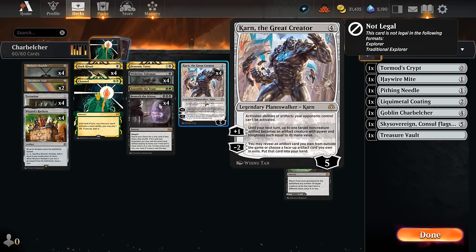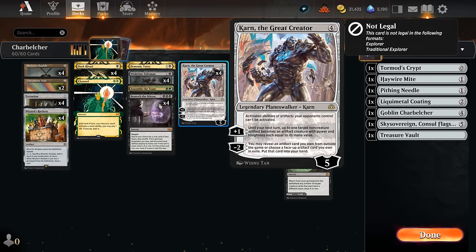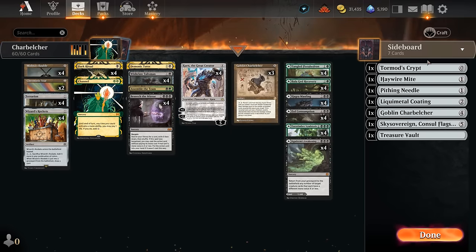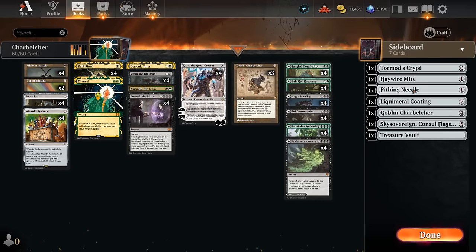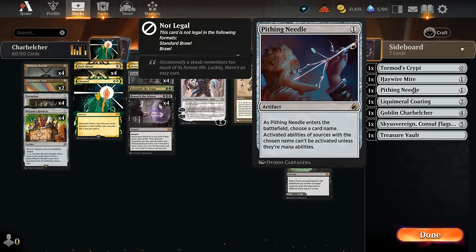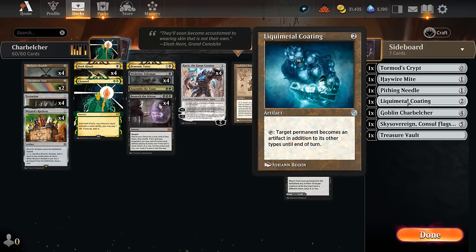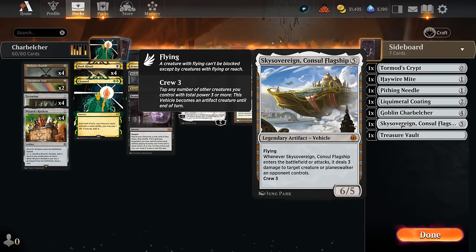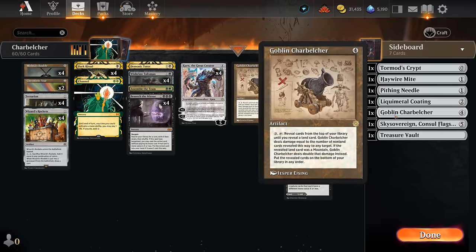Karn also offers utility beyond just finding Charbelcher — shutting down opposing artifacts, including maybe a Wishclaw Talisman we gave to our opponent. We can also use the minus two to get other sideboard options: Tormod's Crypt to shut down graveyards, Haywire Mite to deal with artifacts and enchantments, Pithing Needle to shut down activated abilities, Liquimetal Coating with great synergy with Karn, Sky Sovereign to deal with problematic creatures, and Treasure Vault in case we just need to hit our land drop.